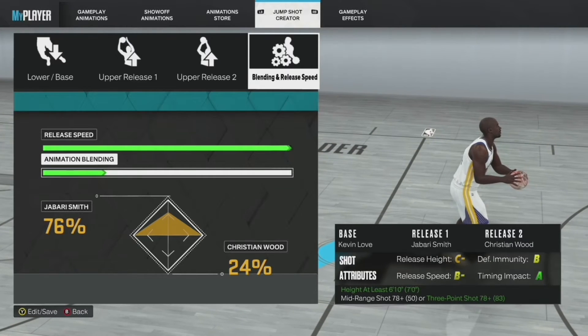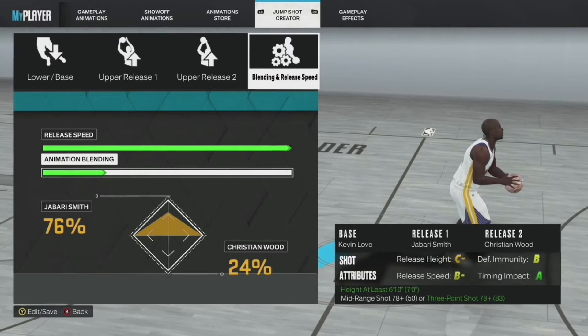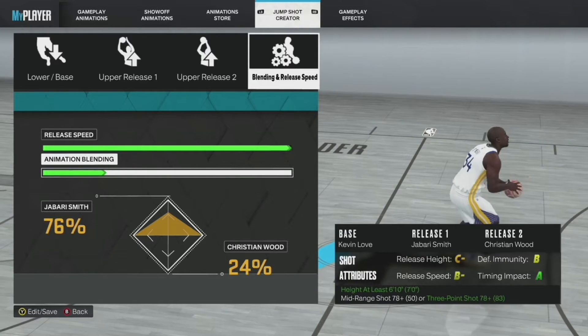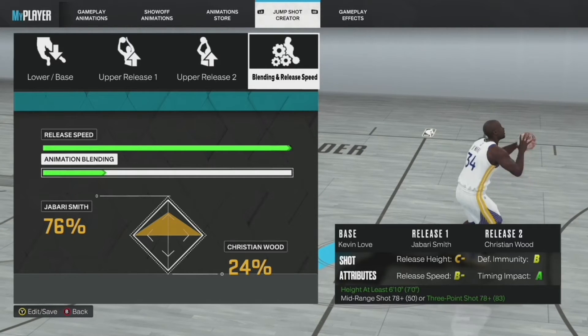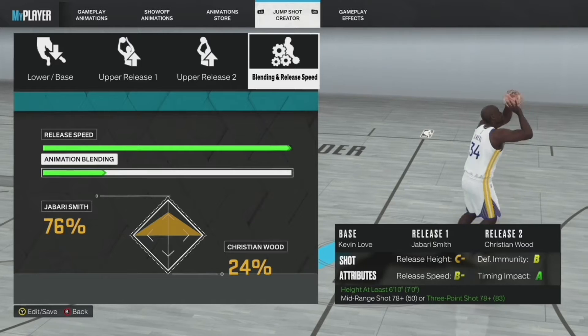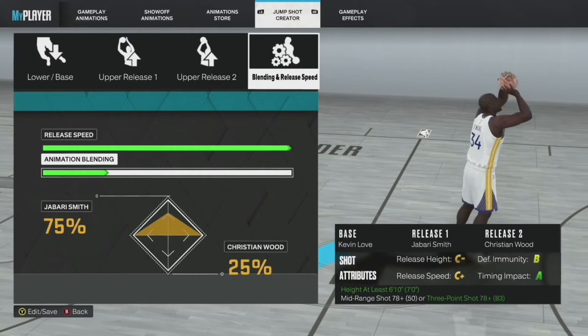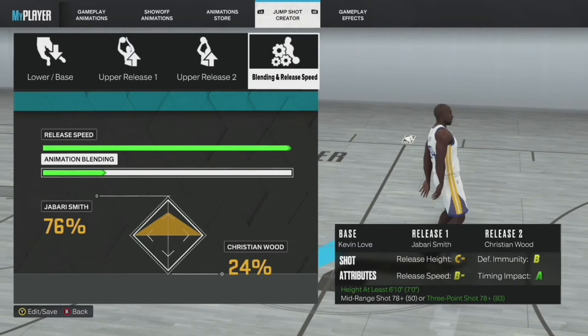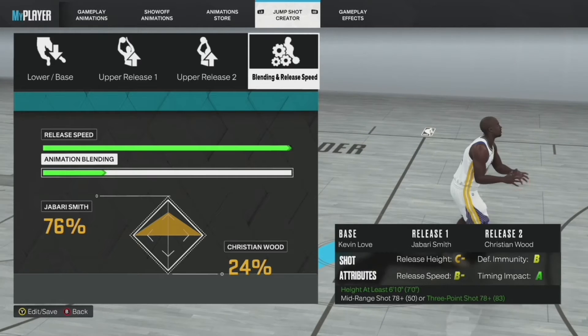Alright, now that your settings are down, I actually got two big man jumpshots to share with y'all. Before we get into the jumpshots, I'm just going to cover how the custom jumpshot builder works. There are four stats in the bottom right that you're going to notice as you're messing with all this. The first one's release height — that's self-explanatory. The second one's release speed. The one in the top right is defensive immunity, which is how well you're able to get your jumpshot off without getting a contest. And your timing impact is the size of your green window.